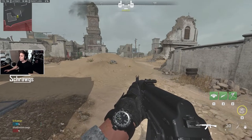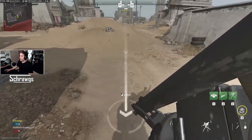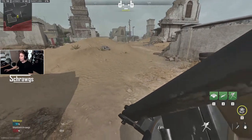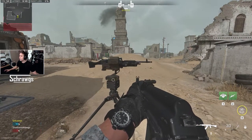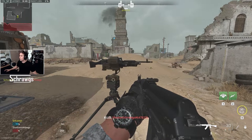Now let's set this up in game. We'll pull out our sentry turret and it will allow us to place it anywhere we want on the map within reason. Once we do that it will scan the area — a player comes running by, you can see it tracks onto them and takes them out.